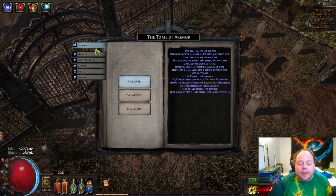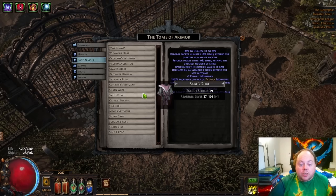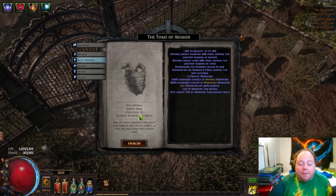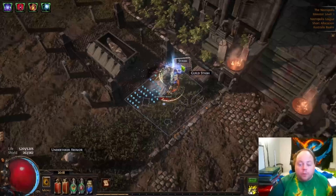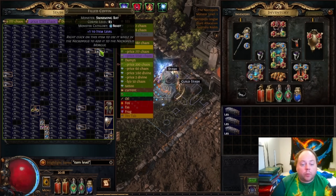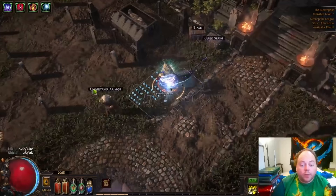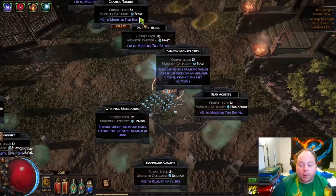Now the next thing we need to do — once we select armour, then go body armour, and choose a pure intelligence one, so that is pure energy shield, and select Vaal Regalia — we're going to get one last chance to look at things, and there's something very important you'll need to see here. I've held off on this last step. You'll notice that this is item level 82. At this point we want to cancel it, because chest armour really wants to be item level 86, and I can get that to item level 86. All I need to do is get a number of the corpses that say plus one to item level, and I'm going to need exactly four of these, after which I'll reassess. I don't actually know what the formula is that determines the exact item level that's created.